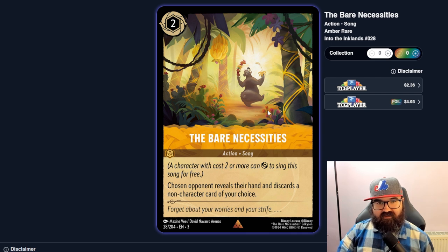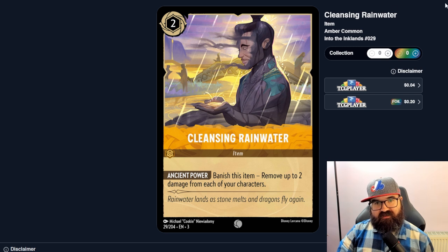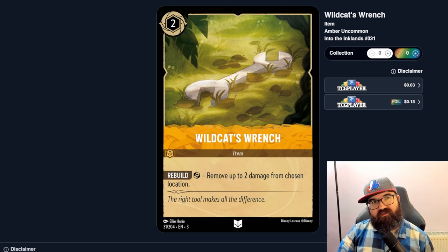The Necessities is a song — a character with cost two or more can sing it, and a chosen opponent reveals their hand and discards a non-character card. I love forced discard effects, and at two cost you can play this essentially for free with lots of characters. Cleansing Rainwater as an item removes two damage from each character — a two-heal for one card for everything, but I'm not sure that's worth a card slot over things you really need.